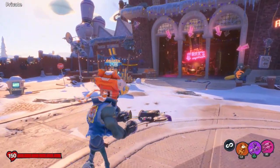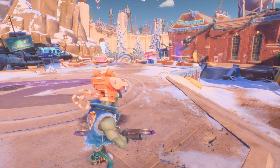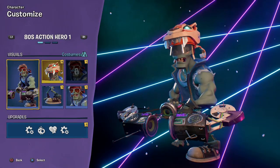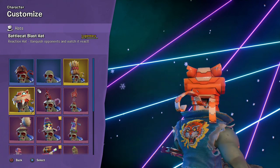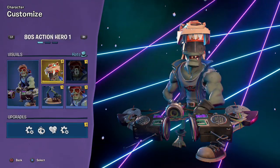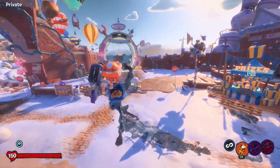Hello Zebraherd, welcome back to Plant vs. Zombies Battle for Neighborville. Today we are taking a look at the legendary hat that was in the Snow Day event prize map. It is the Battle Cat Blast Hat, a legendary reaction hat for the 80s Action Hero. Looking like something out of Transformers — it sort of just looks like a tiger robot kind of thing. Looks pretty cool to me.